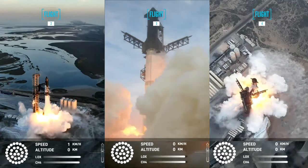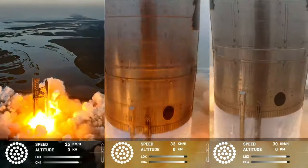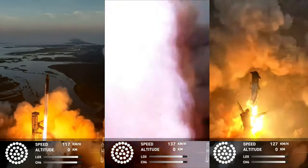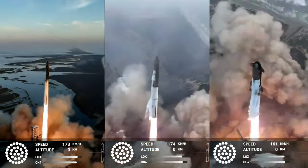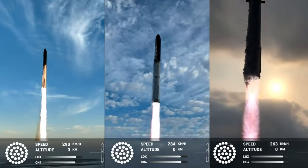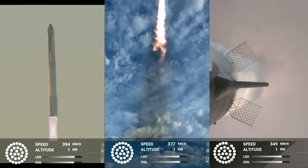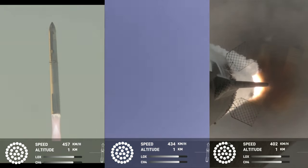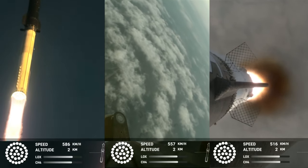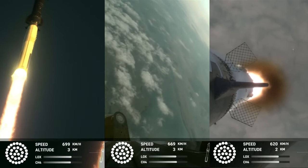3... 2... We have liftoff. Vehicle is pitching downrange. All right, 30 seconds into flight, the rumbles are still building here in the Raptor's nest.